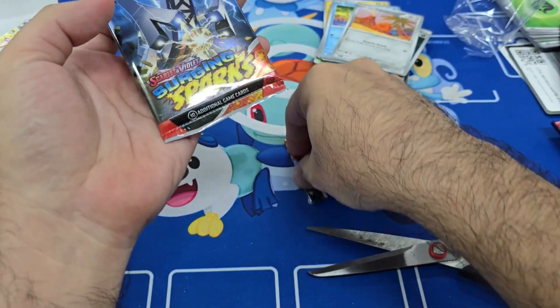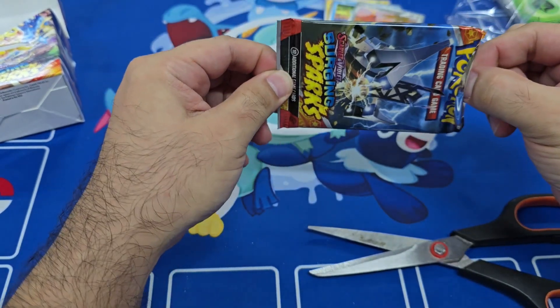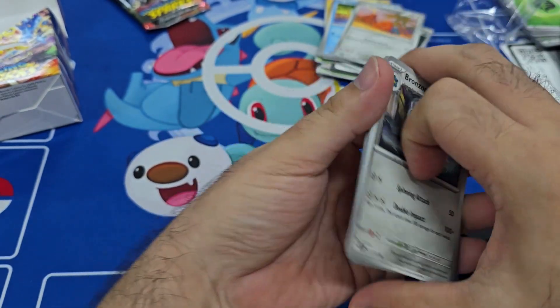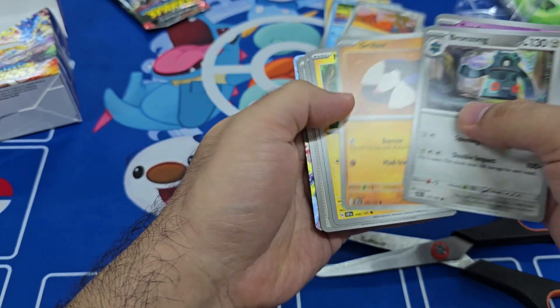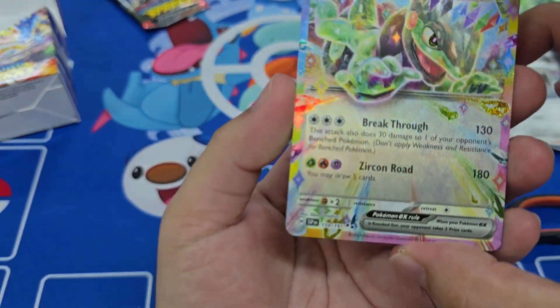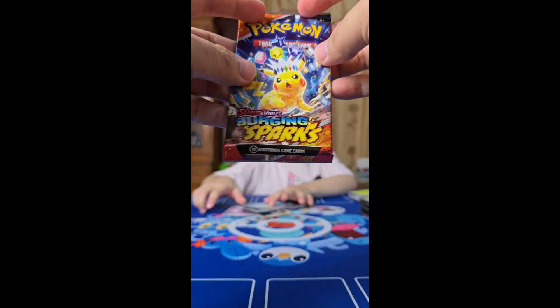I think we get a hit here — our first hit for Surging Sparks! We got a Bronzong — okay, I see the hit there, the border is different, so I'm kind of excited right now. Let's see what it is — and we get a Cyclizar EX Terra Pokémon! And then we're gonna open the Surging Sparks booster packs.